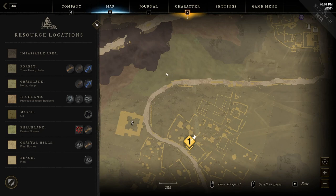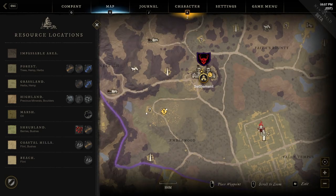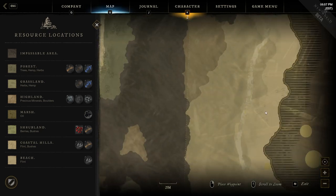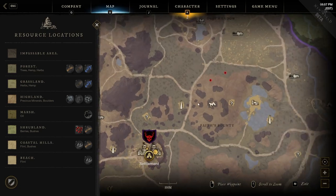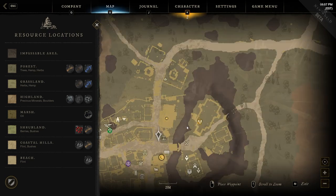If you see a blank-looking area on the map and zoom in, it's typically a highlands area with precious metals and boulders. Beaches are identifiable on the map and give you flint. Hills can indicate shrubland or hill terrain access. All these terrain indicators are shown via the little logos within the dotted territory lines on the map.